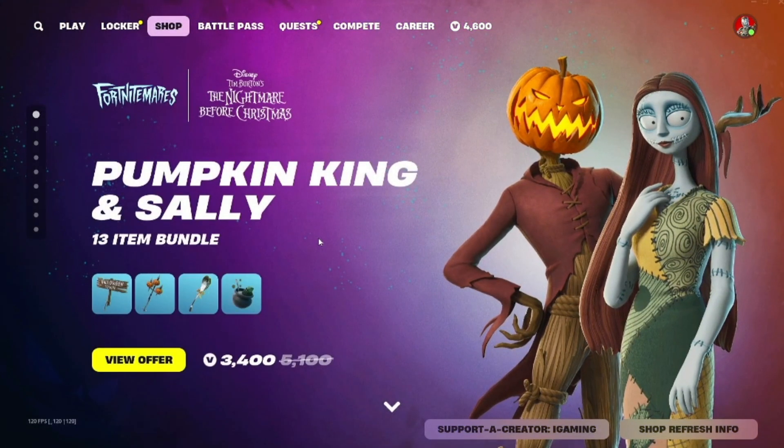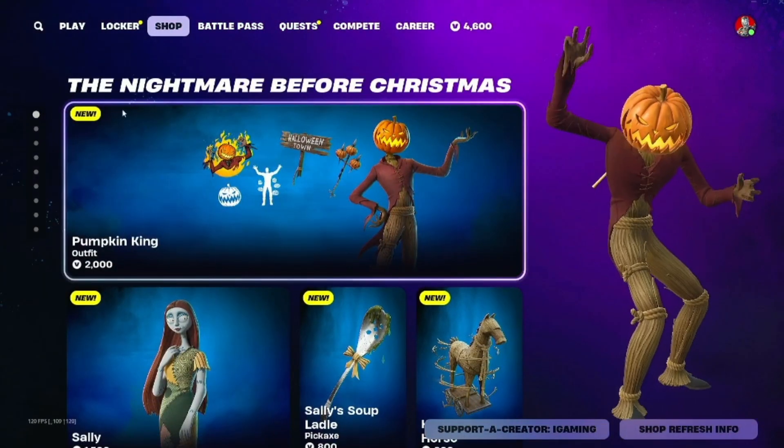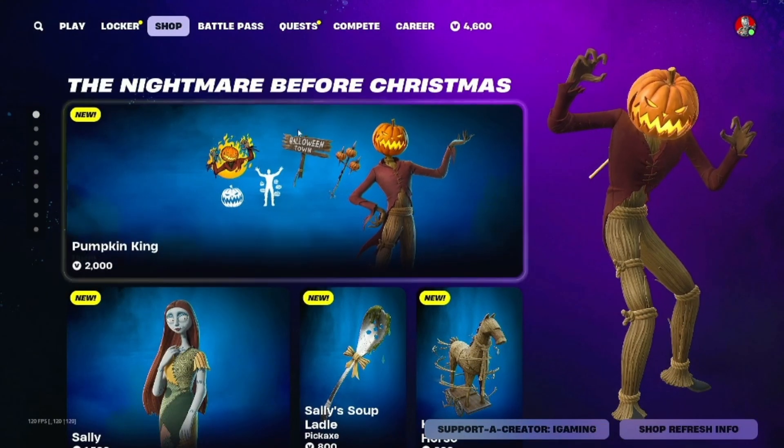And then we get these new skins, which are called the Pumpkin King and Sally. As you can see here, it's also called the Nightmare Before Christmas as a pack.